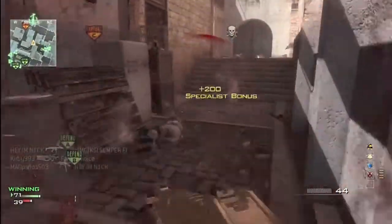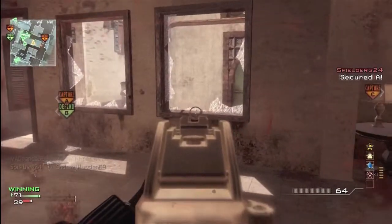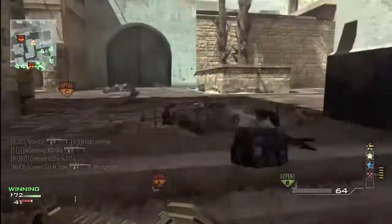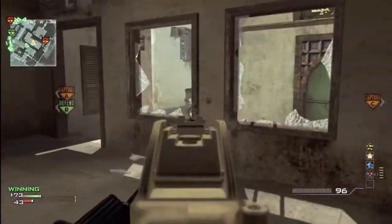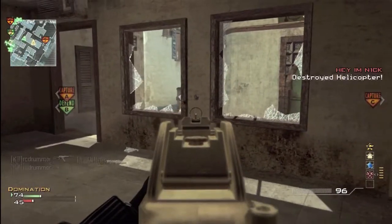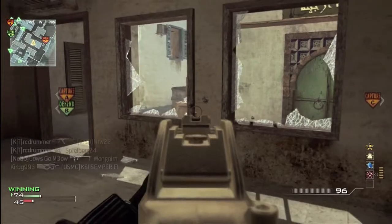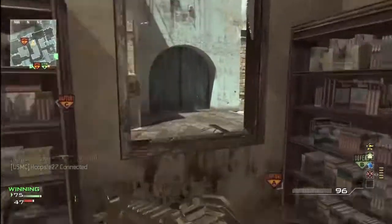My teammate died there, but you want to play smart — weaving in and out of these buildings. Don't just sit there because they'll come for the payback, so just keep moving and be mobile in this area. They capped A and I'm confused — I see a bunch of my teammates at A, so I was a little concerned and didn't know what was going on, then I decided to push A.